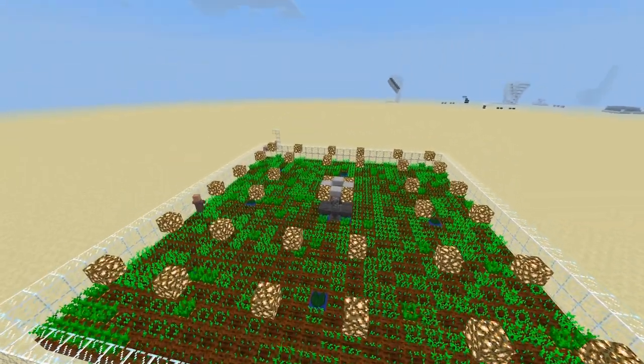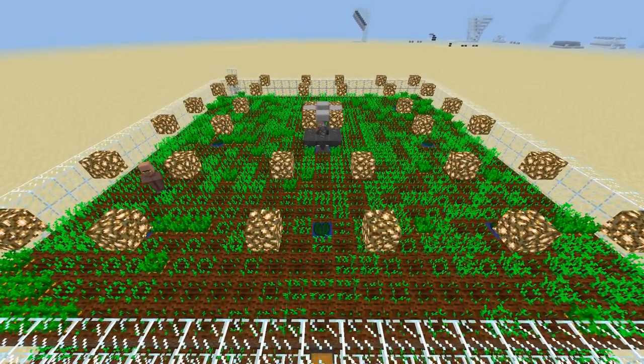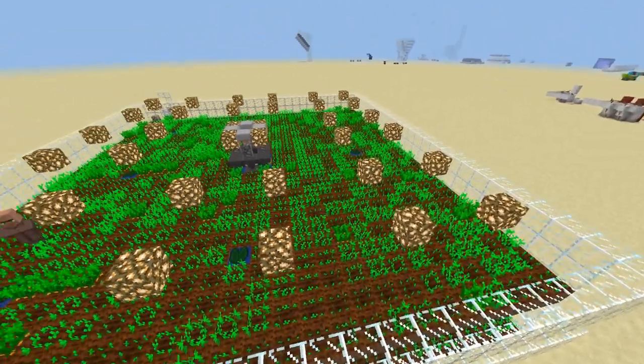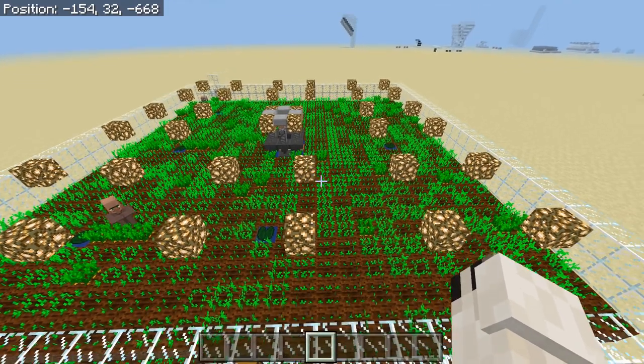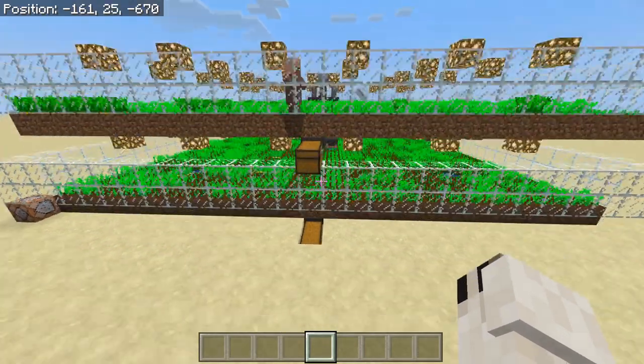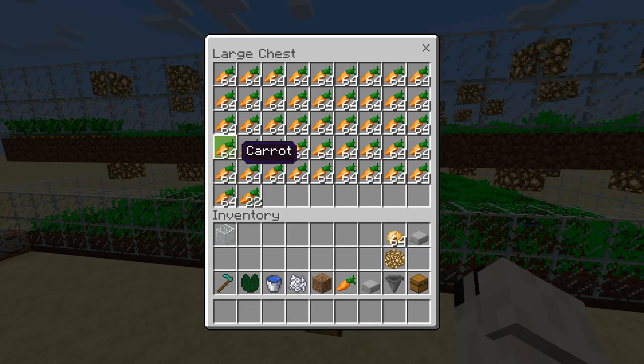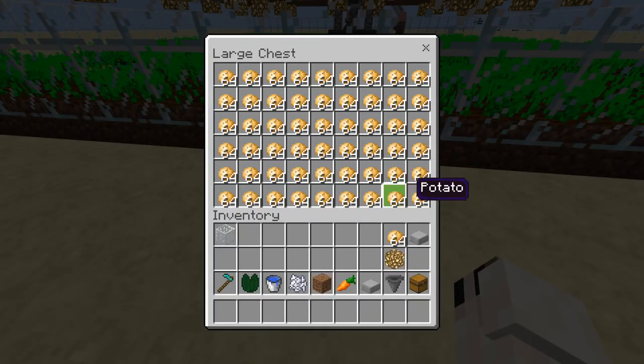It is a 27 by 27 size farm right now, which is pretty much the maximum size you can make, and you can scale it down to be a smaller farm, maybe like 15 by 15 or so. That will get you fewer crops, but it will fit pretty much wherever you want it to fit. As you can see, these guys are pumping out the crops like nobody's business — we got a double chest of carrots or potatoes down here.